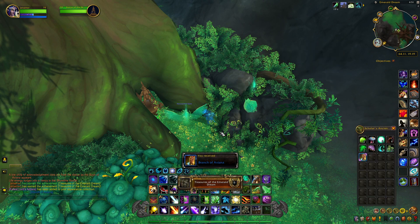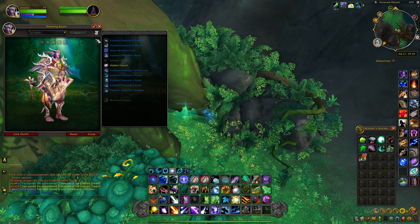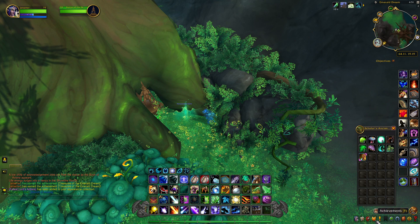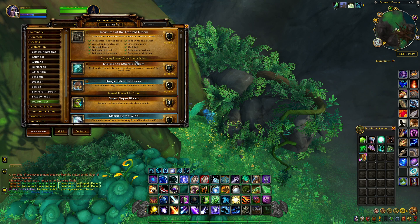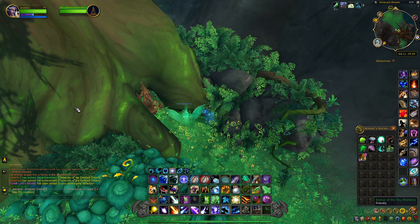It's a cosmetic piece — this is what it looks like. It's a staff, which is really nice. So that's how you get the Reliquary of Avianna treasure. Hope this video helped, and good luck with your treasure hunting!